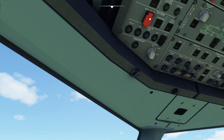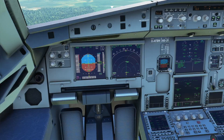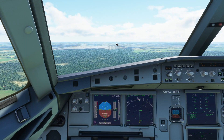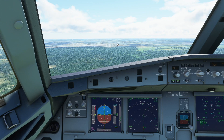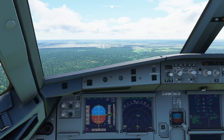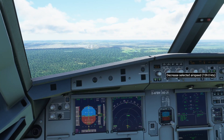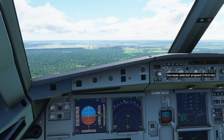Do a cabin check - cabin's ready. At 4.5 DME now, nearly at 4... 4.2, 4.1, and there we go - we can reduce it down to 133, our final landing speed.